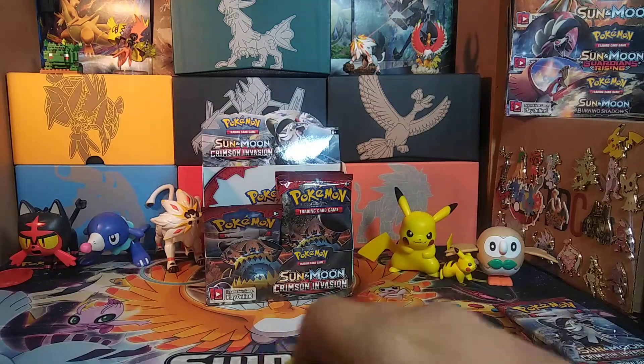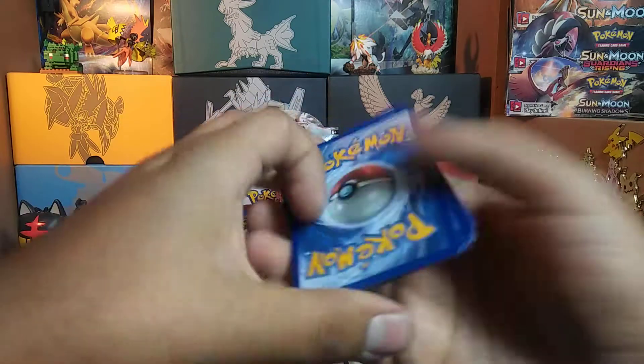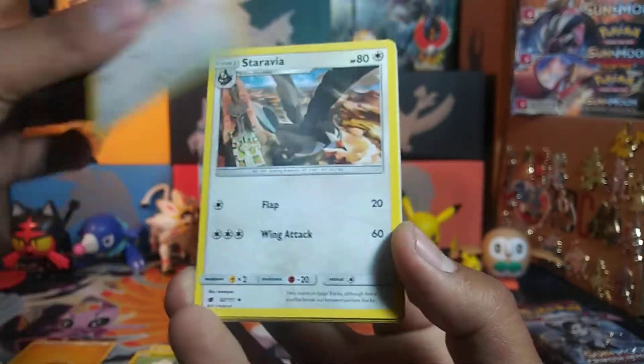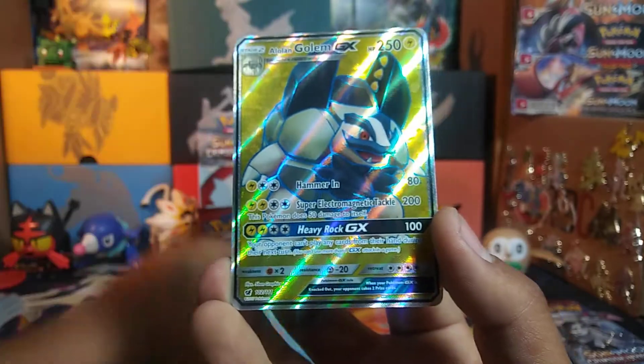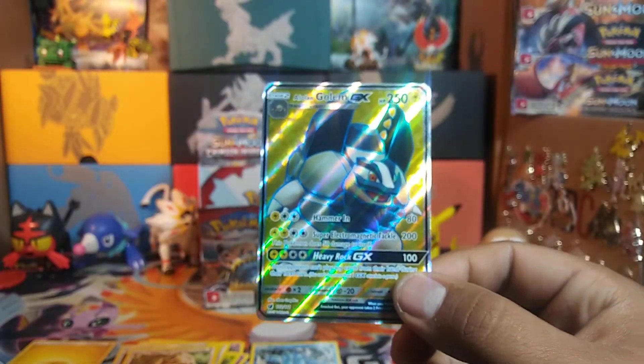Let's see what we get. Lightning Energy in there. We start off with a Stuffle, Mistreavus, Chimeco, Carablast, Swablu, Soravia, Counter Catcher, Diggersby, RegEyes Reverse Rare, and an Alolan Golem Full Art. We've got two full arts in this box.